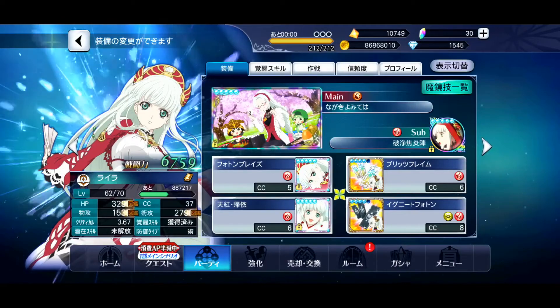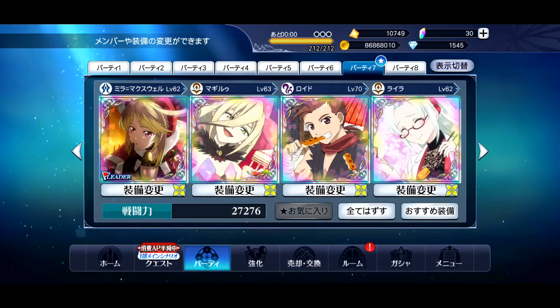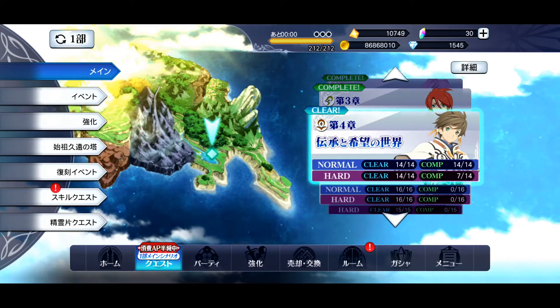If you want an easier way to look at this without going through all your characters, you can always go to the Tales of the Rays wiki, which I'll leave a link to down below. Once you've set up your team with four characters that have an 80-cost mirage art, you just go to the actual story. As of recording this video there is no new event up — we are about a day less than a day from the Gintama event starting, which is pretty exciting.